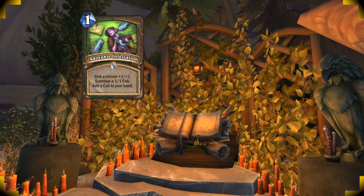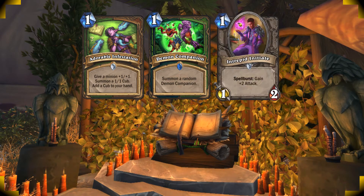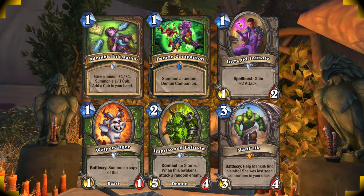For your mulligan, you want to go for Adorable Infestation, Demon Companion, Intrepid Initiate, Wolpertinger, Imprisoned Thelma, and Mankrick.